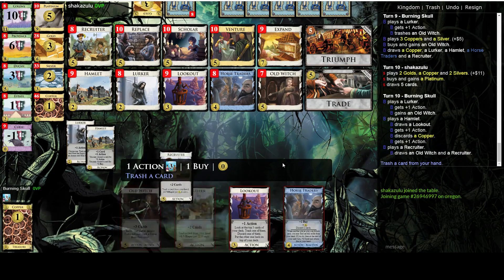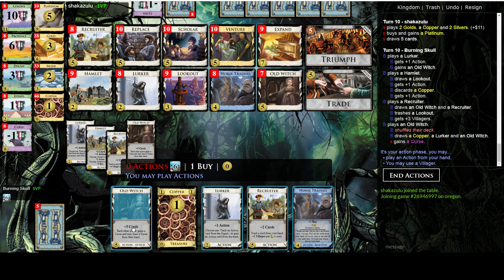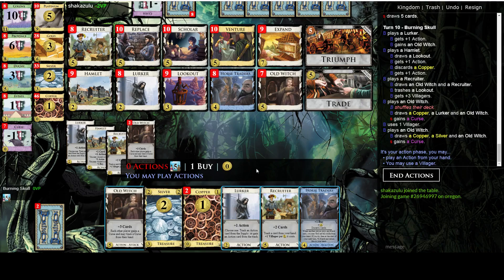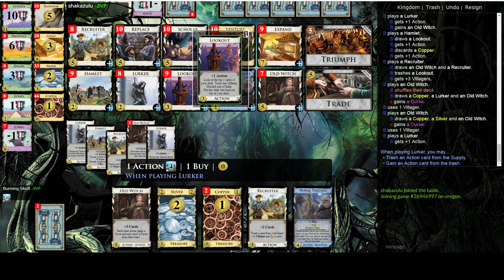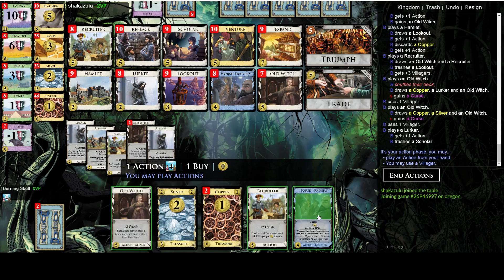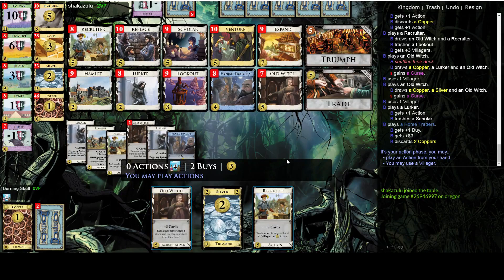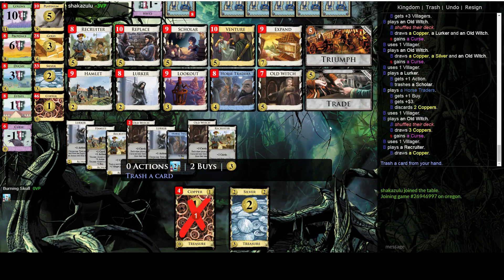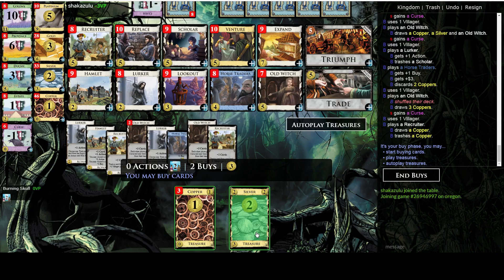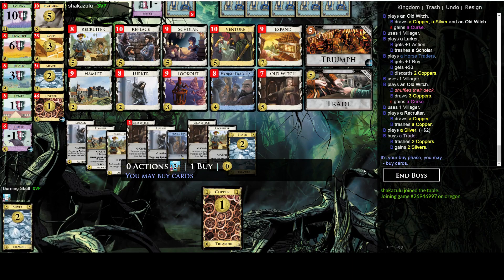I think I can trash this Lookout now — don't really need it anymore — and play another Witch. I can get the Lookout back, but I think I'd rather get the Scholar. So now we can discard those. That looks pretty good to me. I think Trade is going to be really nice, so let's do that.